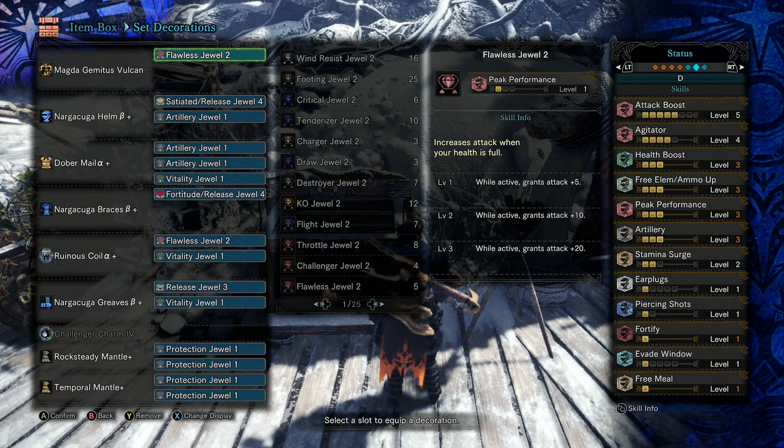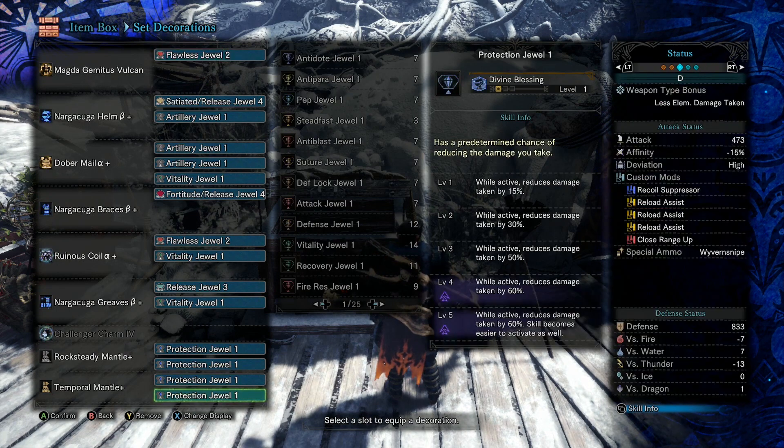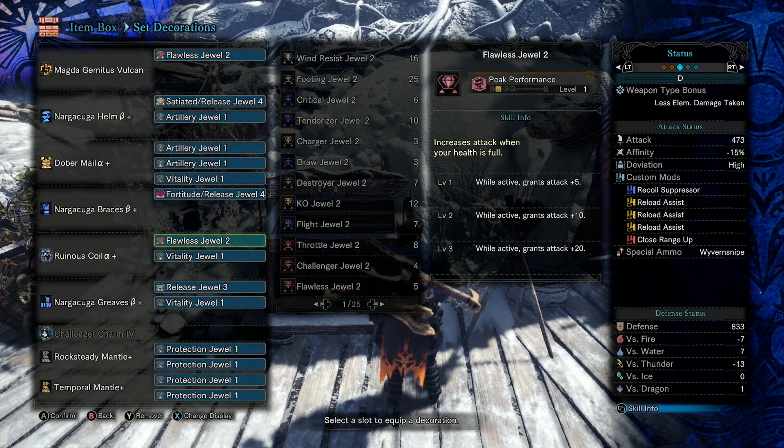We were able to afford the Narga Kuga set here because having the extra chance to get that bullet out is a big deal, thanks to the lack of reserves for Cluster Bomb ammo. We don't actually have to have Health Boost 3 — we could have Attack Boost 7 if we wanted.